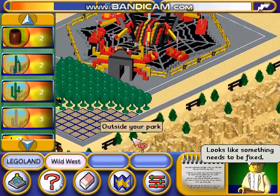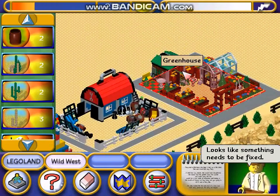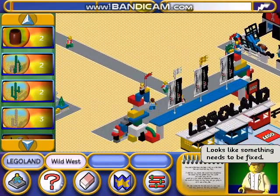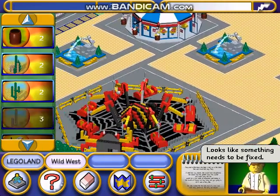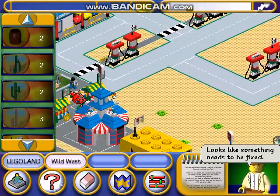Space tower ride. Greenhouse. Mechanics hut. Gardeners can't afford to plant things. Plant an Apache cactus.